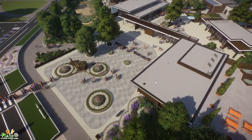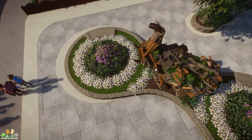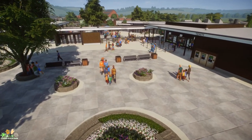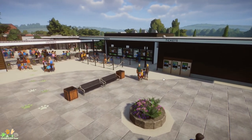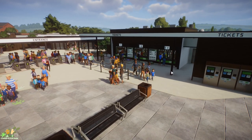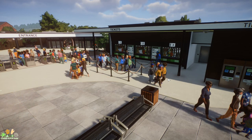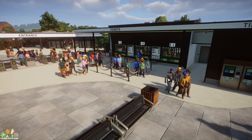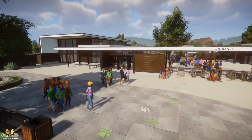Let's head back to the entrance and walk in this way. This is our main entrance. As you can see, you get your tickets and stuff over here — our little ticket offices. We've used information kiosks to kind of make this, but it's effective. It does exactly what it says on the tin. There's always people there queuing up waiting to get their tickets. Our entrance, our exit, our gift shop.